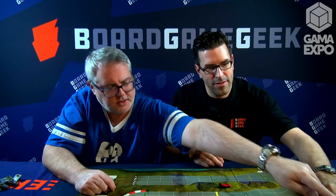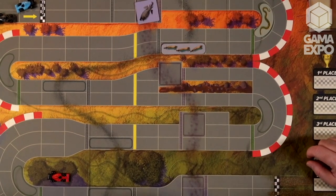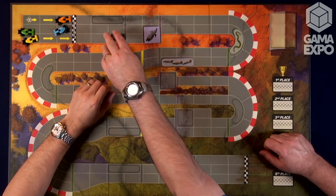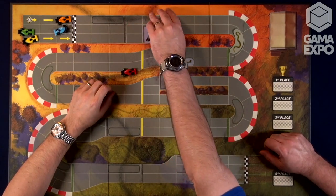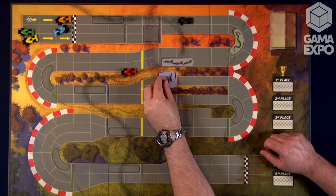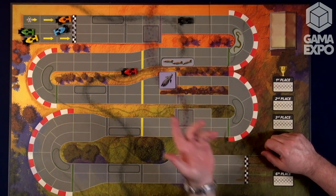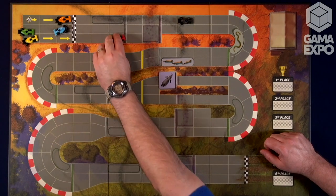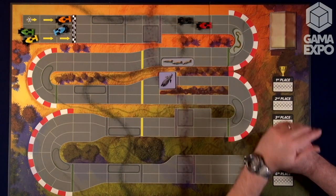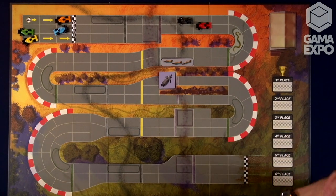One other interesting thing about the board — people will notice that the first player marker is now in the rear, and that was the case on the other side of this board too. Basically, these animals will block spaces and you need to move around them. But as soon as the first car finishes their turn past the animal, it moves to the next space on the track, and they'll keep moving down the board until they come off. Once it's through, it opens up for the other cars to move through freely. So the leader is always having to deal with it — it's another compression effect.